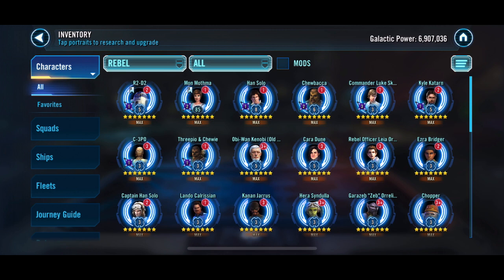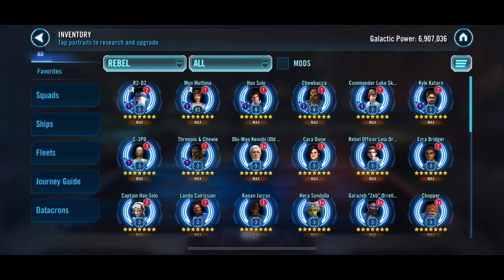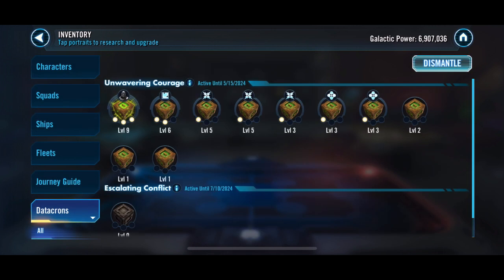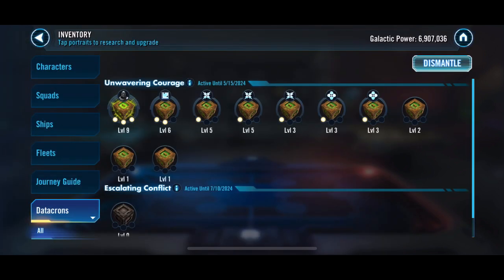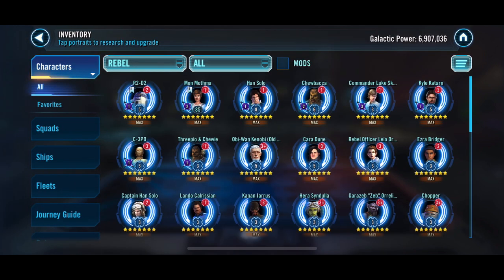Let's take a look at our Rebels. We took Old Ben up last week, and that has paid off fairly well. We look at the Datacrons and we do have that Datacron that we could still use — it did not go away for the Rebel fighters. All of our Scandor ones did go away, unfortunately.